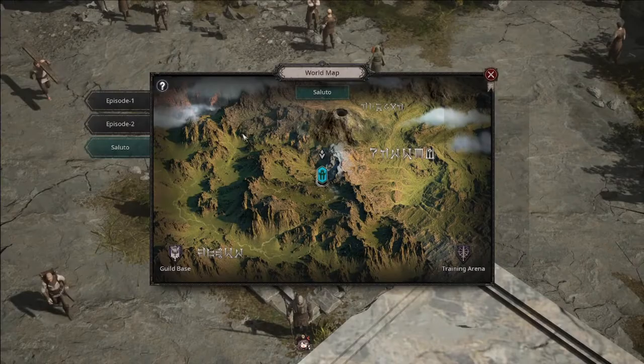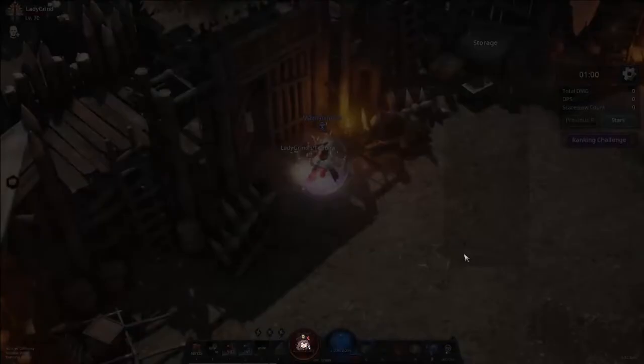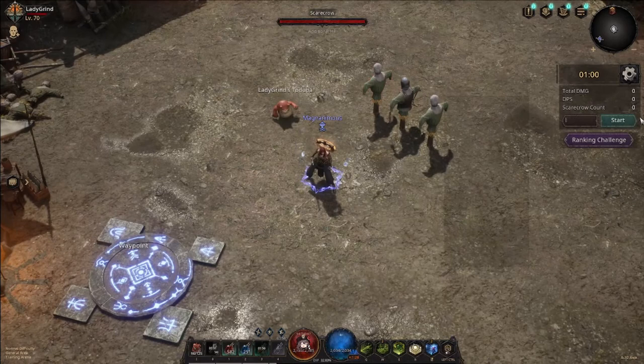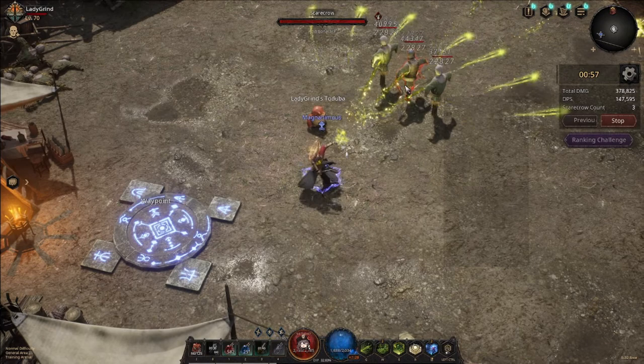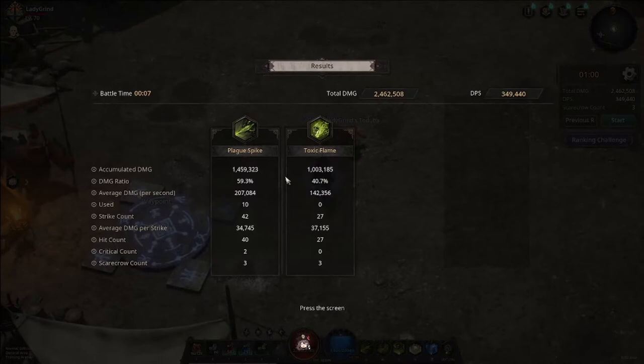Each map at the bottom right has a teleport to the training arena. The training arena is a place with training dummies where you can make a recording of your skills to see how much damage you're doing over a certain period of time. This tool is extremely valuable because it lets you see how much each skill contributes to your overall damage, and if you have some new equipment and aren't sure if it's better, you can come here to test it.